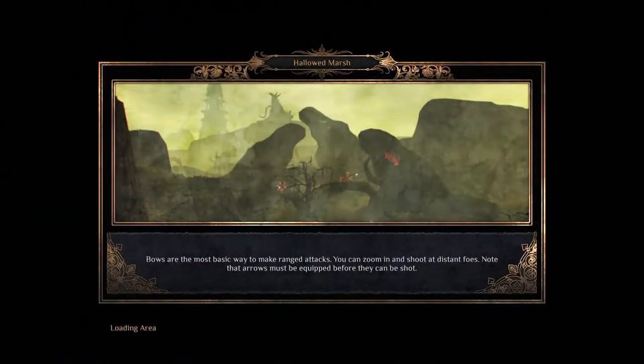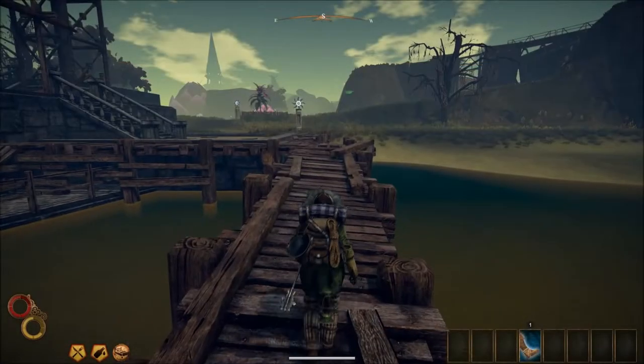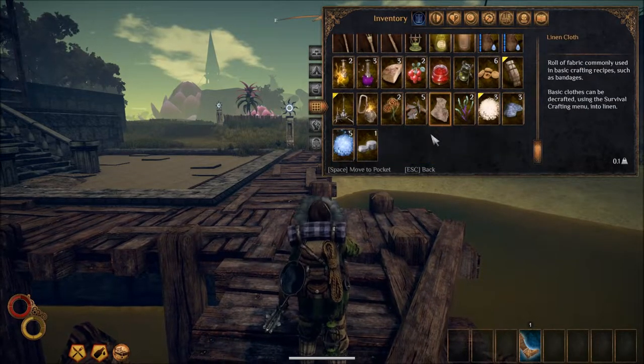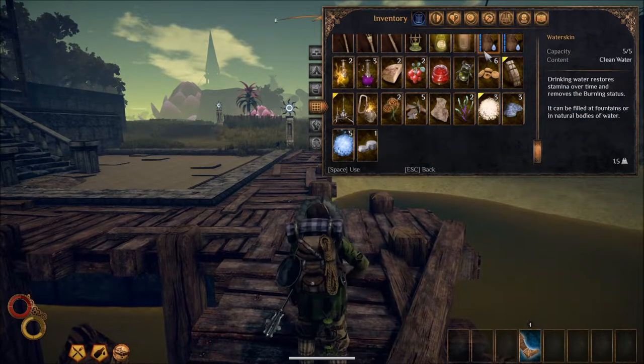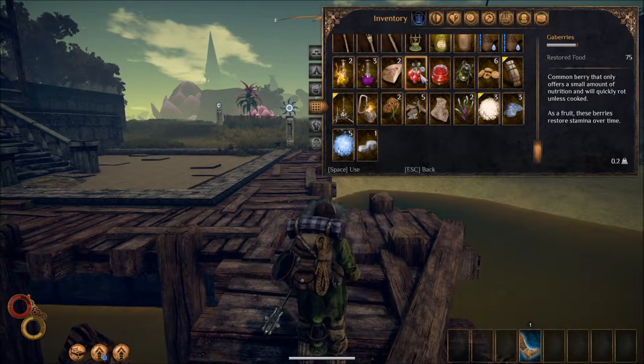You'll need travel rations to travel between zones, which means two pieces of any type of food and some salt. You can get salt from salt crystals as you explore and mine. You're going to want a mining pick. A fishing harpoon is optional — I used it a bit at the start but then sold it to free up backpack space. Once you explore new towns, you can get an upgrade to your backpack which lets you carry more, and that's an important upgrade to make.